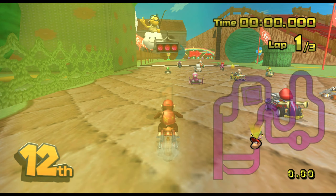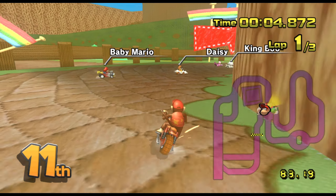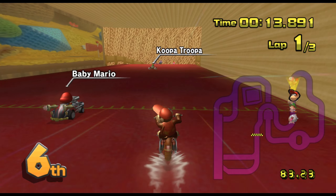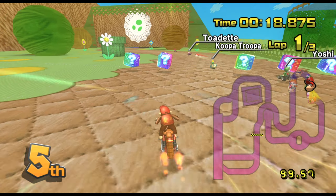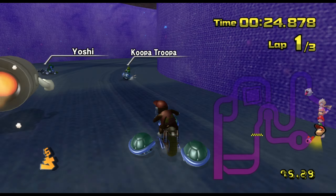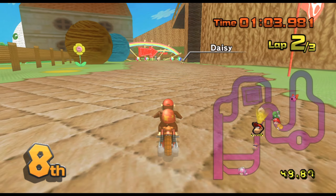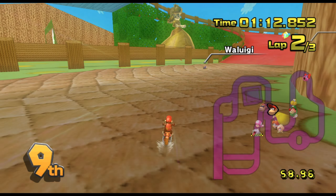We've got Diddy Kong at the handlebars of the bike today and hopefully he's a good luck charm for us. I believe this track is based off of Yoshi's Woolly World — a game that I own but have never put any time into. But let's focus on the race at hand. We are in sixth place and Yoshi just came flying past us — he must sense that this is a home ground advantage for him. Flying through there and we've managed to keep sixth place. I don't know how we've managed to stay in the middle of the pack for the entire first lap.